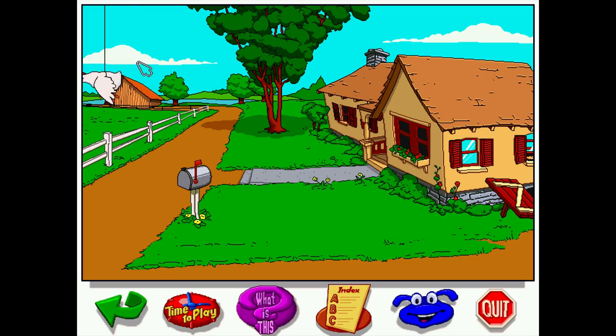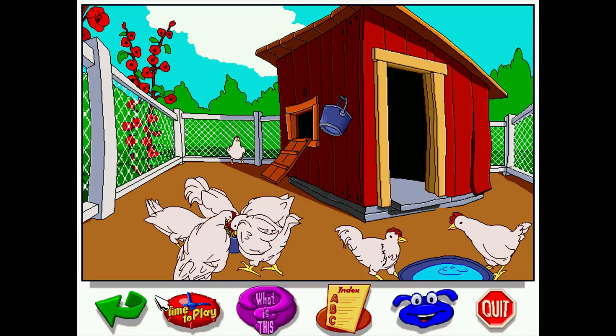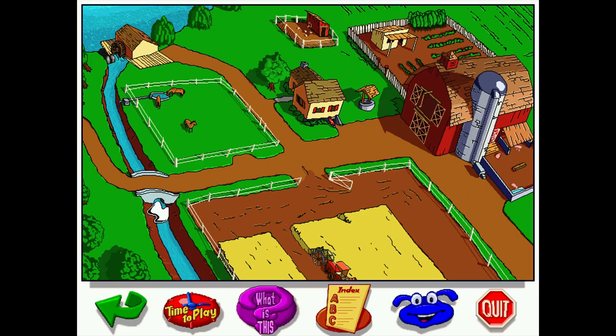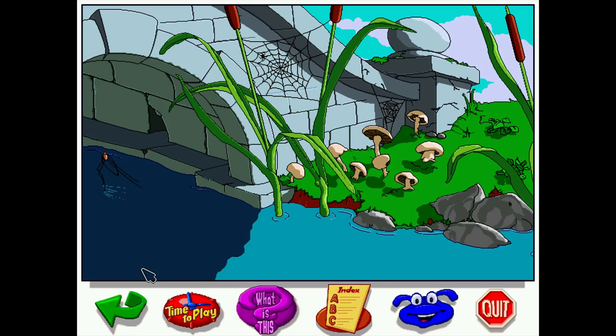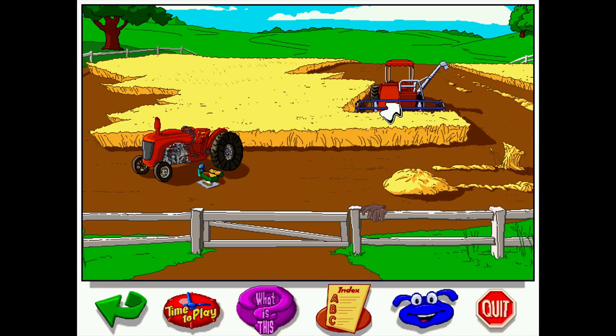You're not going to find any of the games by clicking on all these things — these are just interactions. You can see there are different reactions for clicking the same thing sometimes. One of my complaints about the previous airplane spotlight is that the games are right there but not in some of the dead areas. There's some dead space here — you could have hidden a button that went directly to the game. Down here we have the tractor.